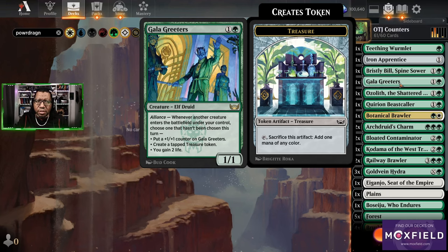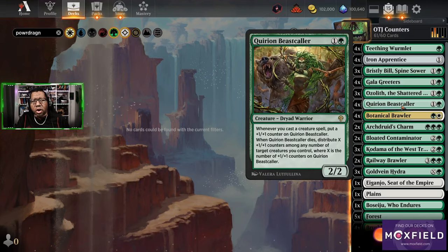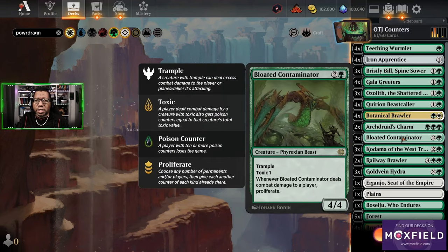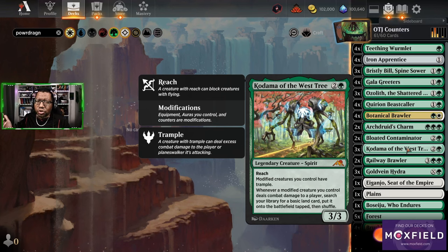Obviously Galak Greeters, we've seen this in past lists. No surprise we are playing Ozolith as well because we get an extra counter for every counter. Beast Caller just makes counters because our deck is basically all creatures. Botanical Brawler gets counters if everything else gets counters, and we've won a bunch of games with just that. We also have Archdruid's Charm as a late addition that chat wanted. We left in a couple of Bloated Contaminators because this can also proliferate and put extra plus one plus one counters on things.